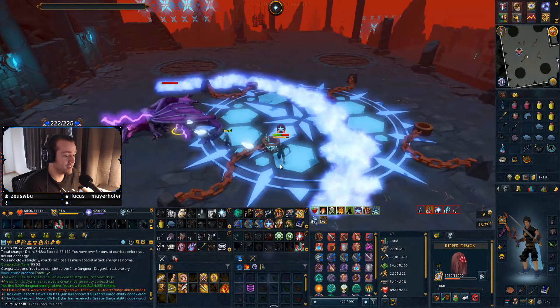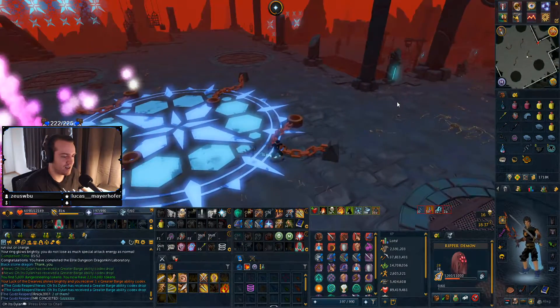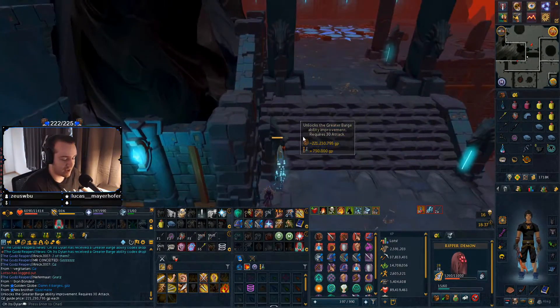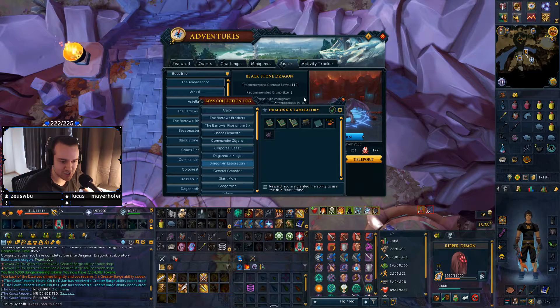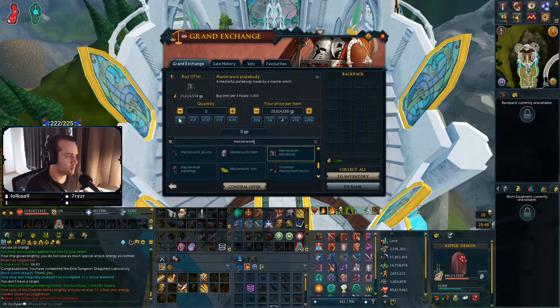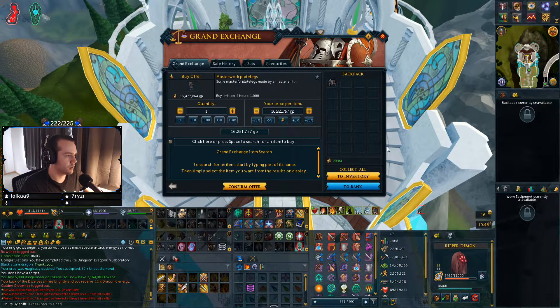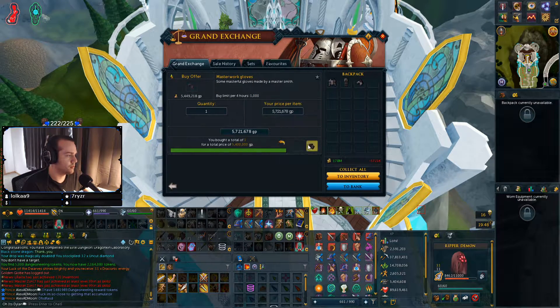Are you kidding me? Why am I so lucky with barges? Someone said in the chat I was going to get a barge — that's number nine. 227, just shy of 228. Masterwork Plate Body, let's go up 5%. Plate Legs are 15.7, 5.3 for the boots, 5.4 for the gloves.